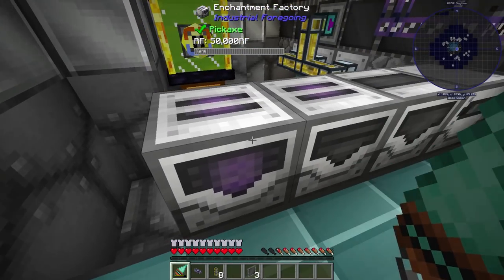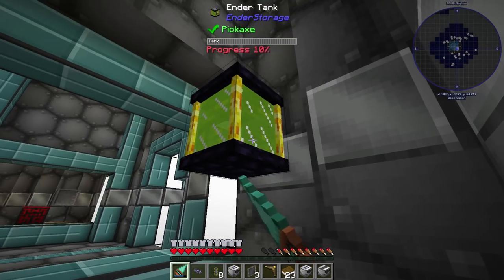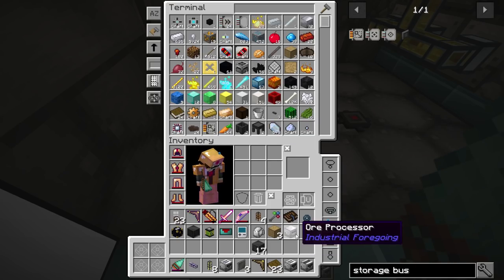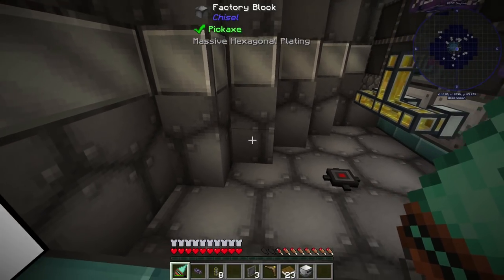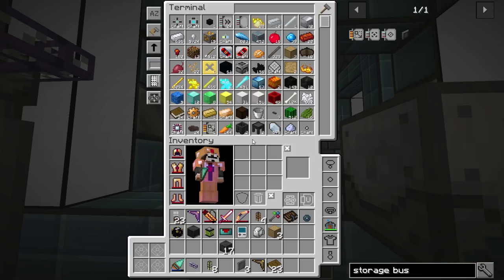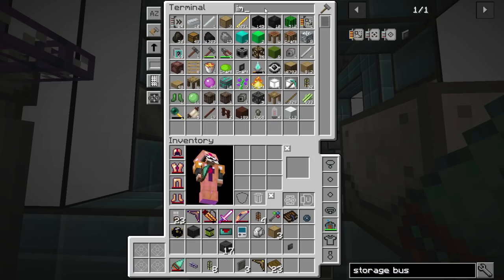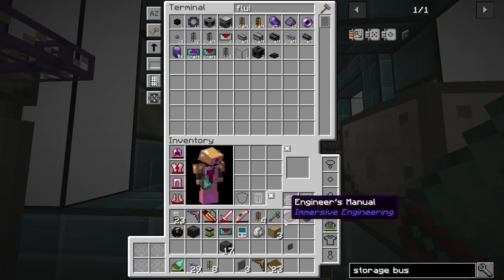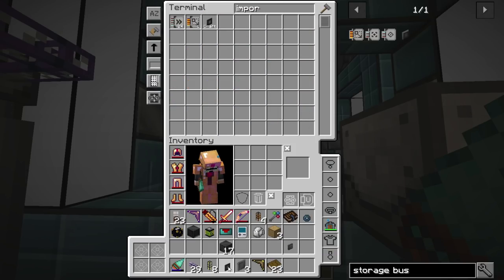Next thing we're probably going to do is break down this enchanting setup here, because I don't think we need it anymore. And then we're going to automate this ore processor so I can automatically start processing our diamonds and emeralds — I figure that's a pretty good idea. Let's go grab an export bus. We'll need a capacity card, but that's not a big deal. Put that there. An import bus on the back — boom, then get it wired up so it actually has some channels. That should automate that — we should just need, like I said, a capacity card.